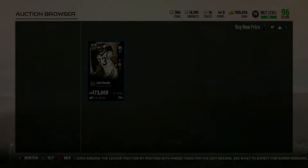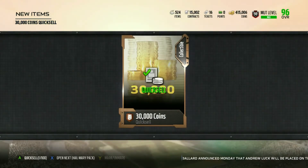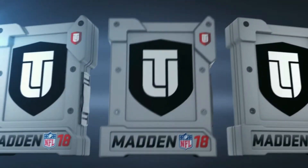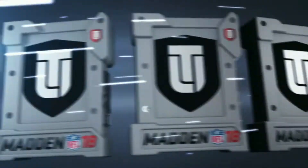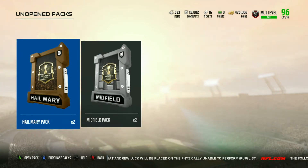I'm going to put him up for $172,000. Get our $60,000. I'm going to try to get back up to $500,000 this video. So we're going to get the $30,000 from the Red Zone pack. Hopefully we can pull a card or a couple cards that are worth like $30,000. First thing we're going to open is the Hail Mary.